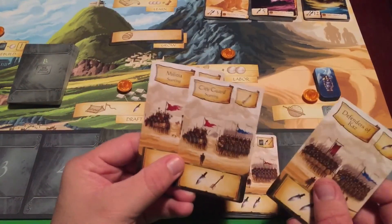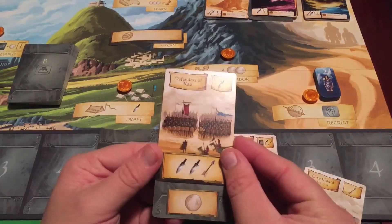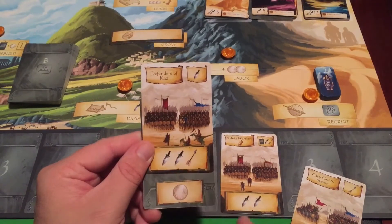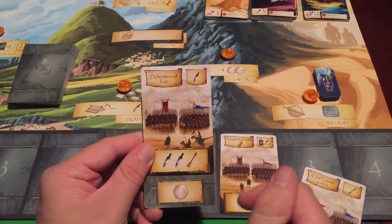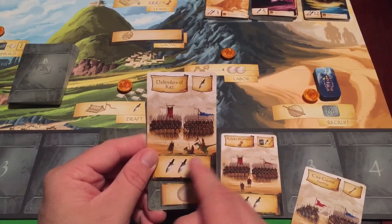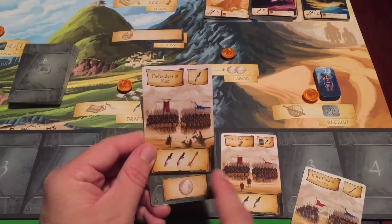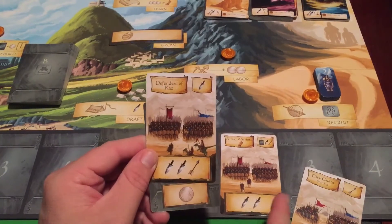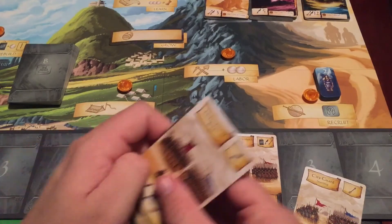Let's say I'm going to retire the Militia — you flip it over face down. So now you have one face up and one face down. You'll have access to two different armies; one might have two swords and the other two swords and an arrow, giving you an attack strength of five just with those two cards. That means you could probably take on the Sand Screamer pretty easily. You'll also notice there's a coin here — whenever you defeat a titan, you get spoils of one coin if you have this face-down card underneath the attacking army.